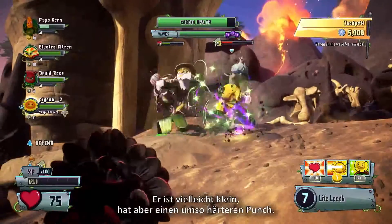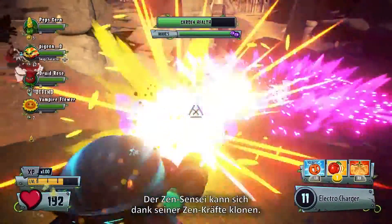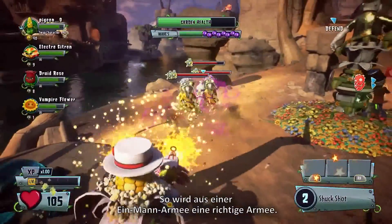He's small, but don't be fooled because he packs a heck of a punch. Zen Sensei can use his Zen powers to clone himself, turning this one-man army into, well, an actual army.